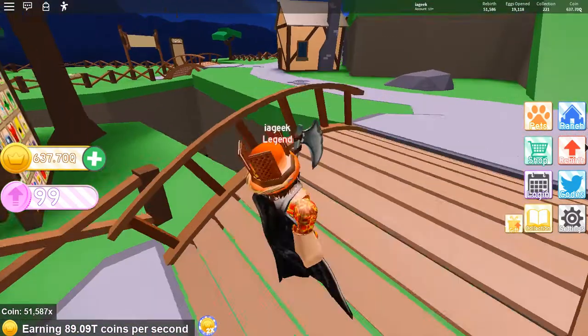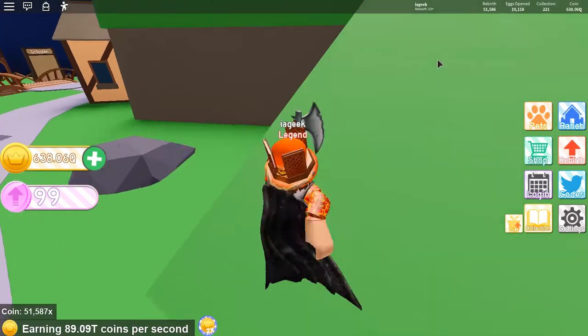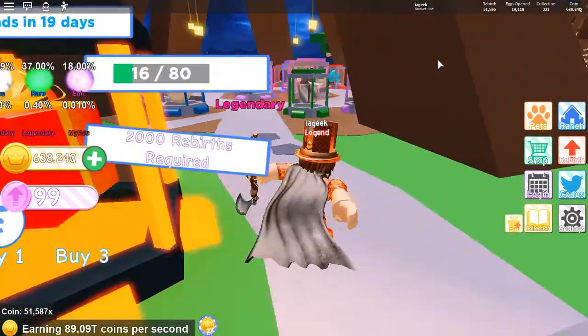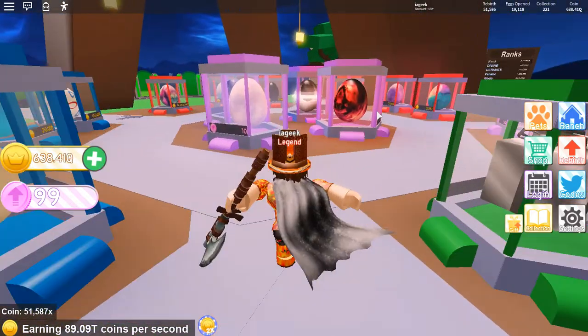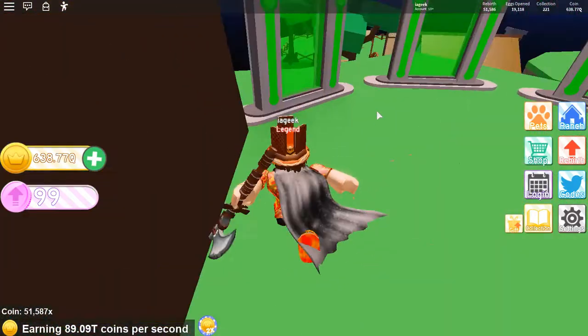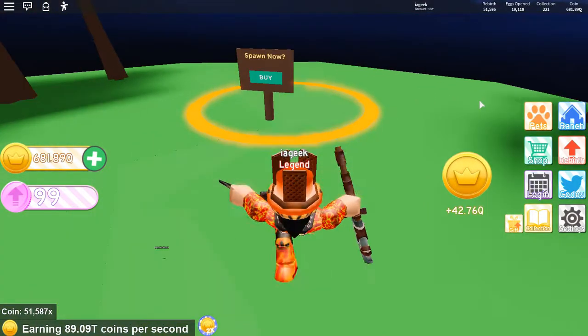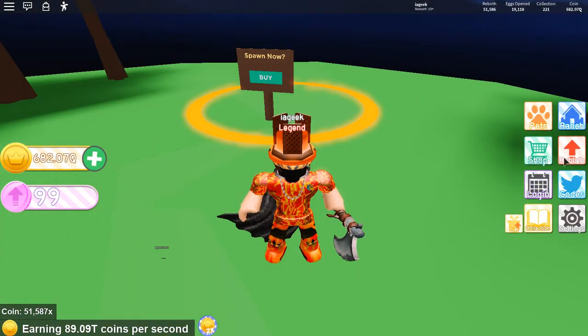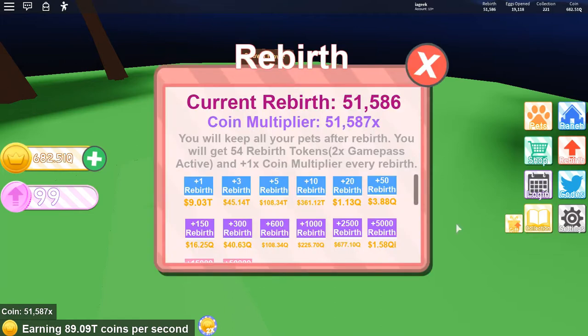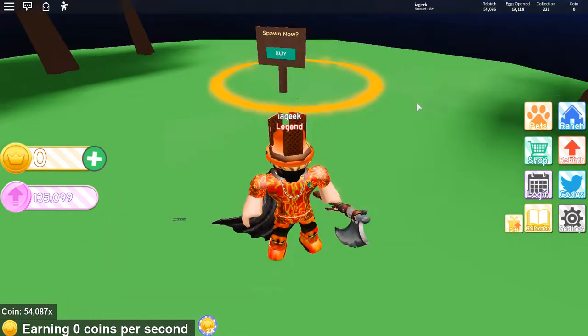So let's rebirth. How much do we need? Six hundred seventy-seven thousand. That is unacceptable because I can't afford it yet — we need to collect some coins. Come on, 42 quadrillion. Oh wait, I'm at quadrillion. I think that's enough. Yes it is! Let me click this — one hundred and thirty-five thousand rebirth tokens!